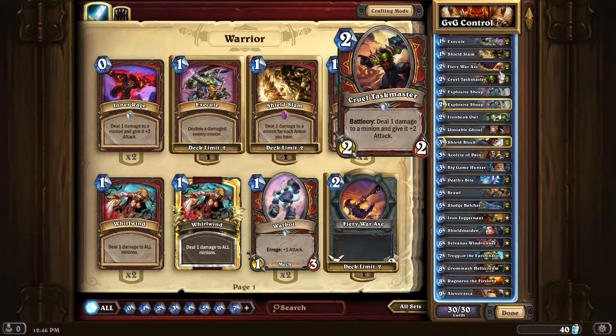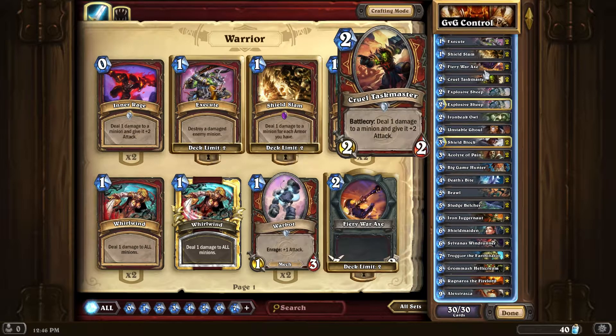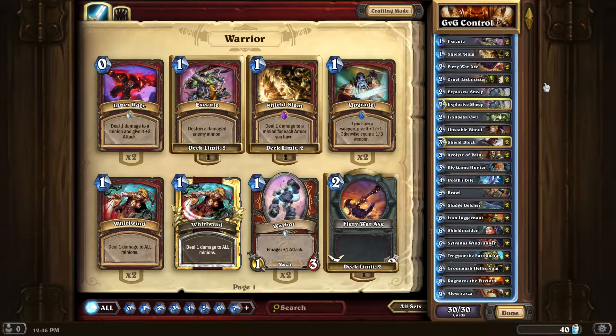You can even combo with a Cruel Taskmaster: drop an Explosive Sheep, then drop the Cruel Taskmaster, and bam. It's kind of a waste of a Cruel Taskmaster because he dies, but in an emergency situation where you absolutely need that 2 damage to everything on the board right then and there, that's certainly an option.